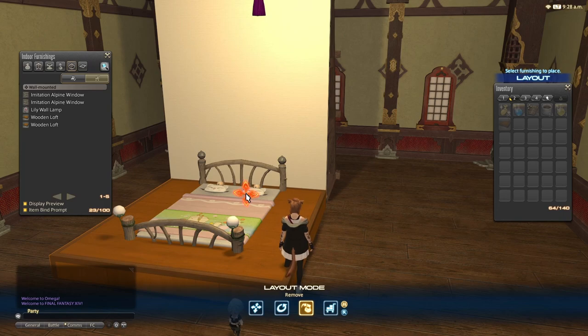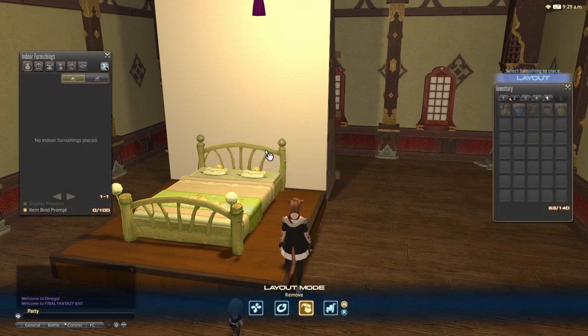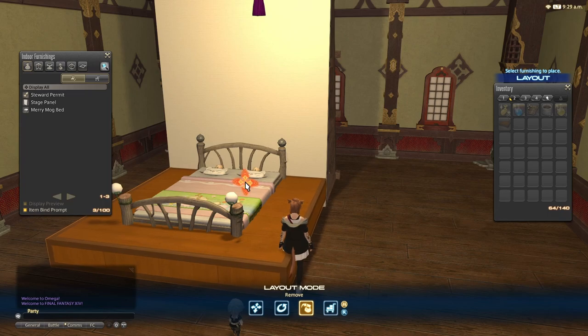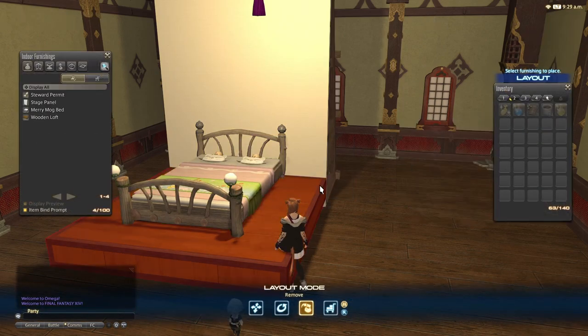What you do is press and hold M1 (the place button), and then as you let go, hit Escape. For some reason that confuses the game into placing the item and lifting the bed above it. So: click and hold, then press Escape as you let go — and it jumps up. Then go back into Indoor Furnishings, return the loft to your inventory, click back onto the stage panel, drag it down, click and hold, let go, and Escape.